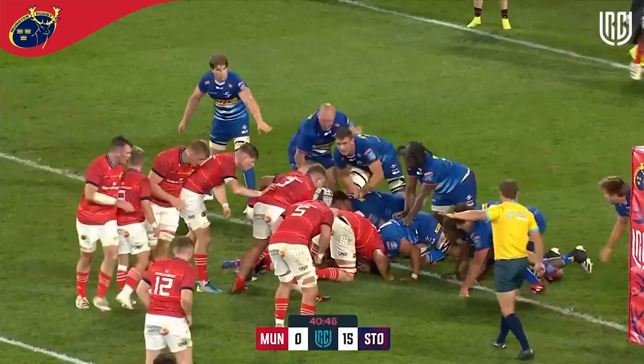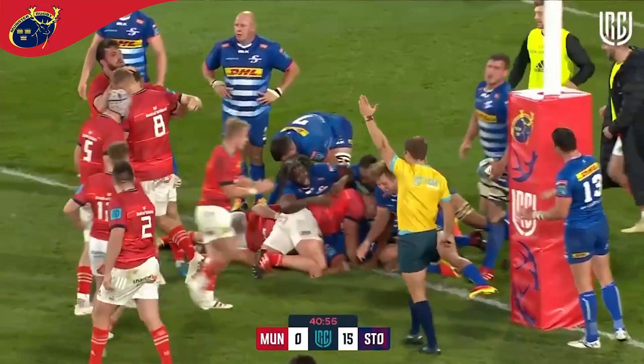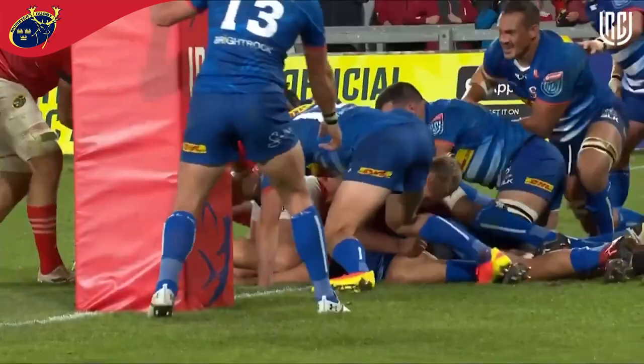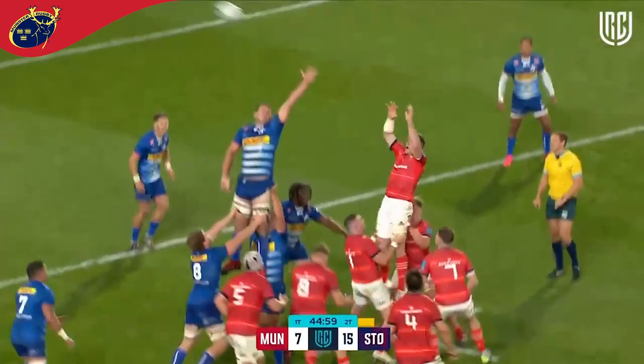Morat offside, advantage to Munster. At the very least you'd imagine they've got three points here, but they're looking for five and maybe even seven if they get over. The ball's down — that's a try! Munster finally on the board with their first try. It's Jack O'Donohue — smart player, just saw the line in front of him, just asking questions as he does. Jack O'Donohue, last minute, dots it down on the line. Just making sure.